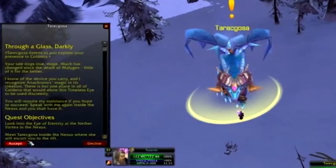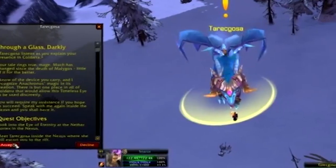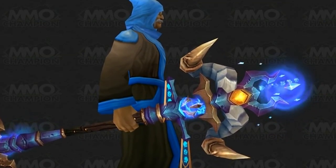I think my WoW guild had to grind Firelands on Heroic for a month just to get our Boomkin his Dragonwrath staff. The fun kind of wore off after the first few weeks, but look how shiny. In Realm Reborn, the Gae Bolg is one of nine relic items that you obtain after an epic boss grind and a bunch of other quest completions.